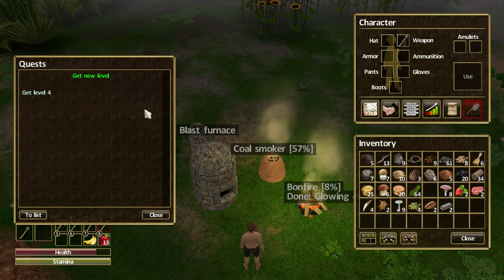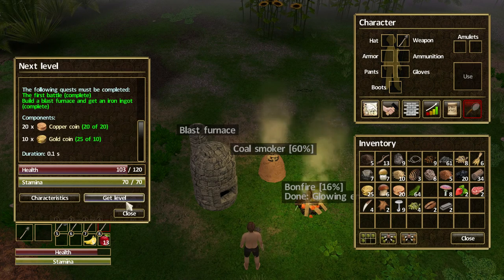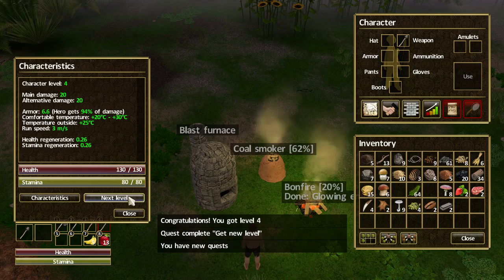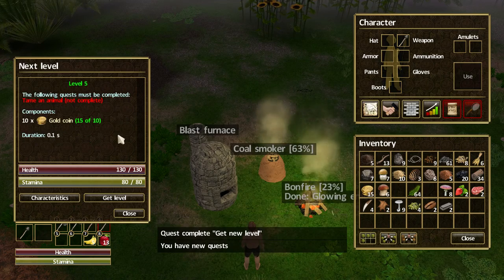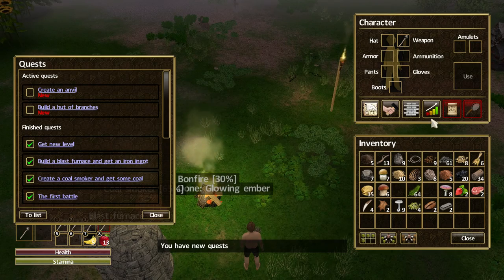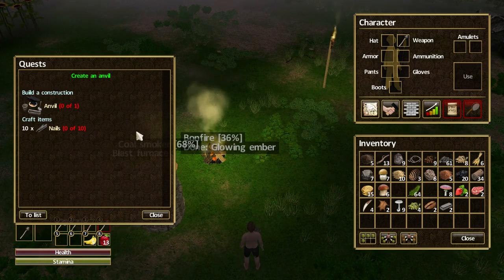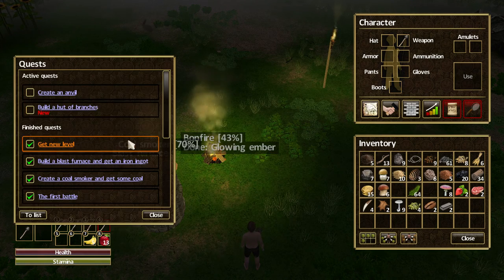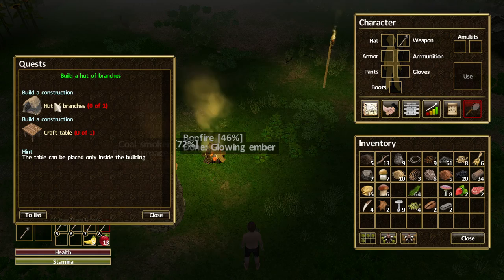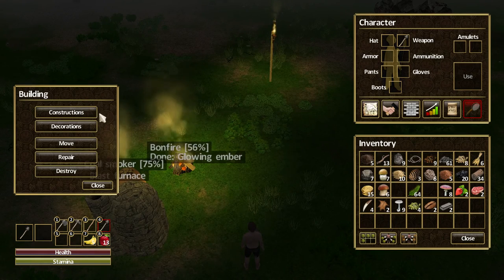Next quest: get a new level. We've completed all the requirements — that's us now at level 4. The next quest is to tame the animals, which is the one I was actually looking forward to, though it is actually extremely frustrating. We need to create an anvil and from that create 10 nails, build a hut of branches, and create a crafting table, which gives us many more items to craft.